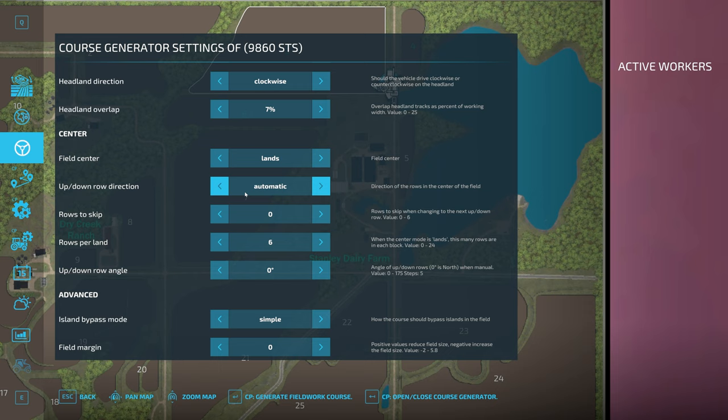I'm going to leave the up-down row direction on automatic so it finds the best way to do the long rows, though on most normally shaped fields setting it to longest edge can be better. You can also set it to manual and define the angle — zero degrees is always north. Rows to skip is how many rows to skip on up-down passes. Rows per land sets how big each block should be in lands mode — I tend to do around six, taking nice chunks of the field as we go.